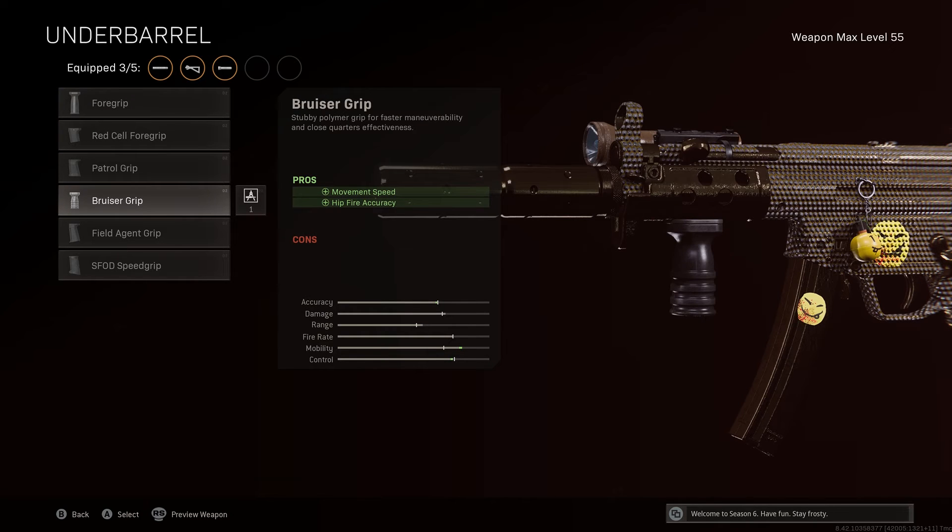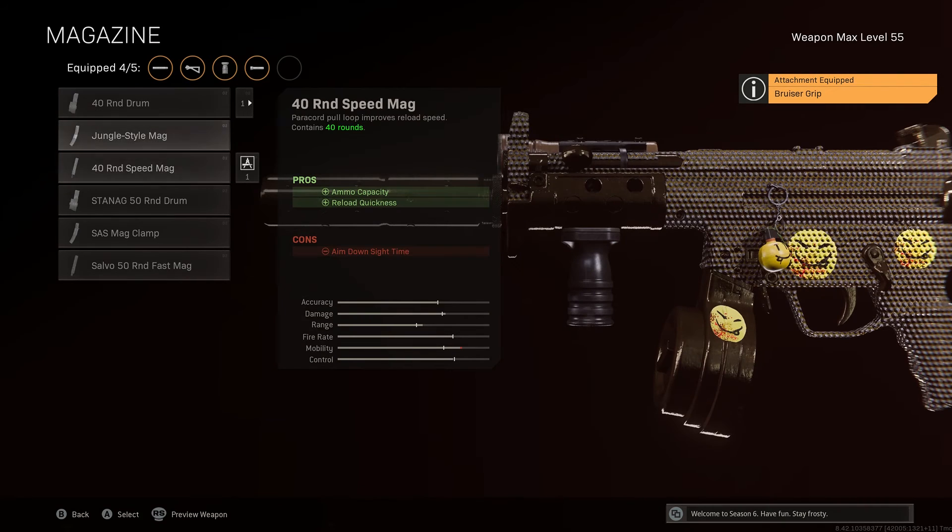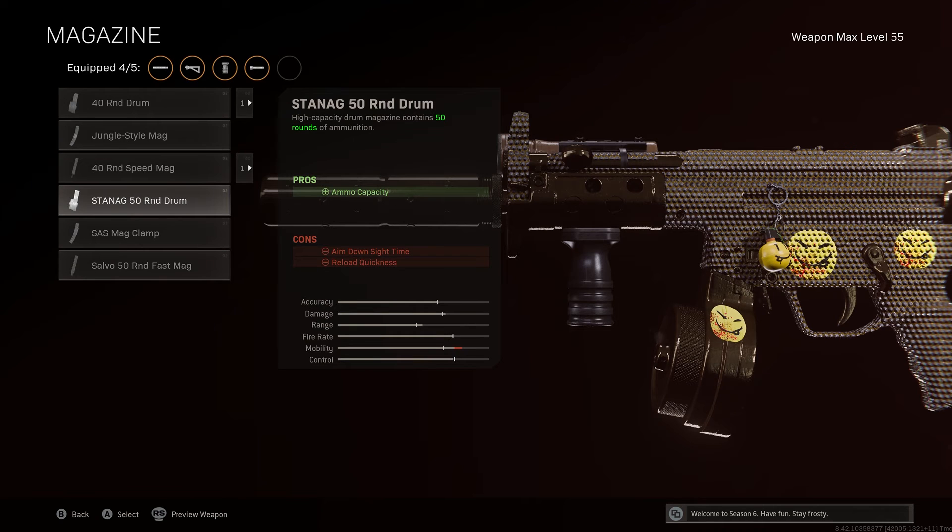For the under barrel, go with the Bruiser Grip. You're going to get increased movement speed so when you are using this gun you'll have quick mobility and be able to get in and out of situations fairly quickly. Also, using this attachment you're going to get increased hip fire accuracy.